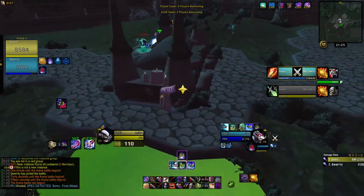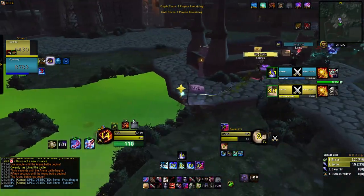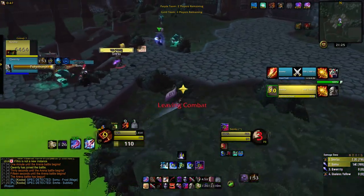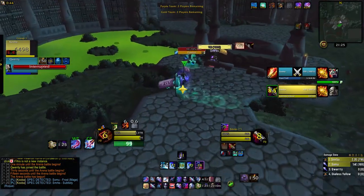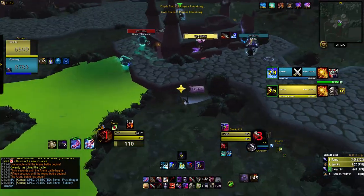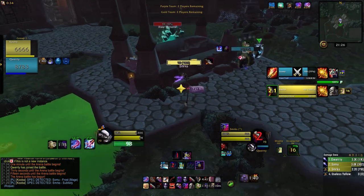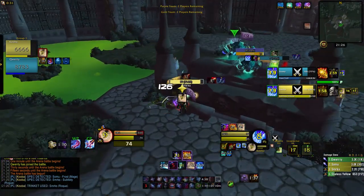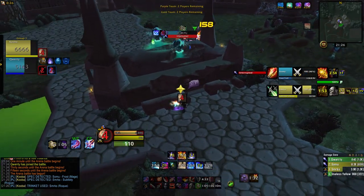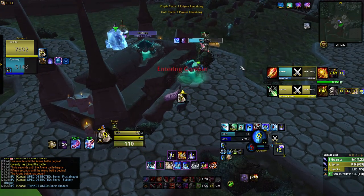Alright, another Rogue-Mage. Rogue gets the open on me, I trinket, blind, vanish. We're playing from a disadvantage now so I have to be careful. Qwerty's kind of beating the mage so we're good there. I kind of threw this match but Qwerty made up for it. I get polymorphed off the blind, no out.